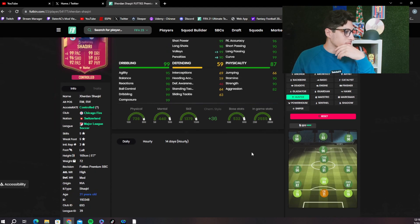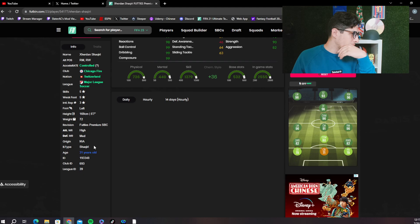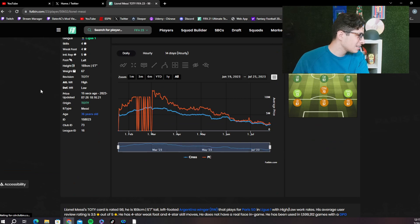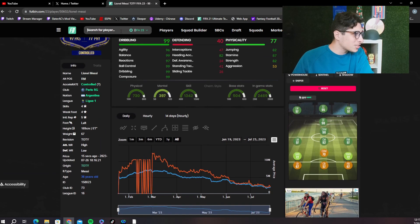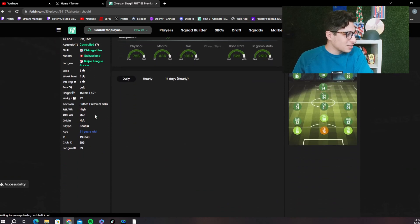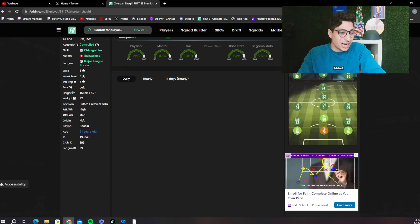He ships as a 96 rated CAM. Does it say his body type anywhere? Body type is just Shaqiri. Wait, what? I thought - there's a unique body type that is just Shaqiri. Is Messi just Messi? He is! So certain guys are just like - they're just them. That's kind of sweet. Shaqiri's like a unicorn card, dude. He's a one of one. There's no one like Shaqiri. That is another added bonus to be pro-Shaqiri SBC - assuming a Shaqiri body type is a good thing.